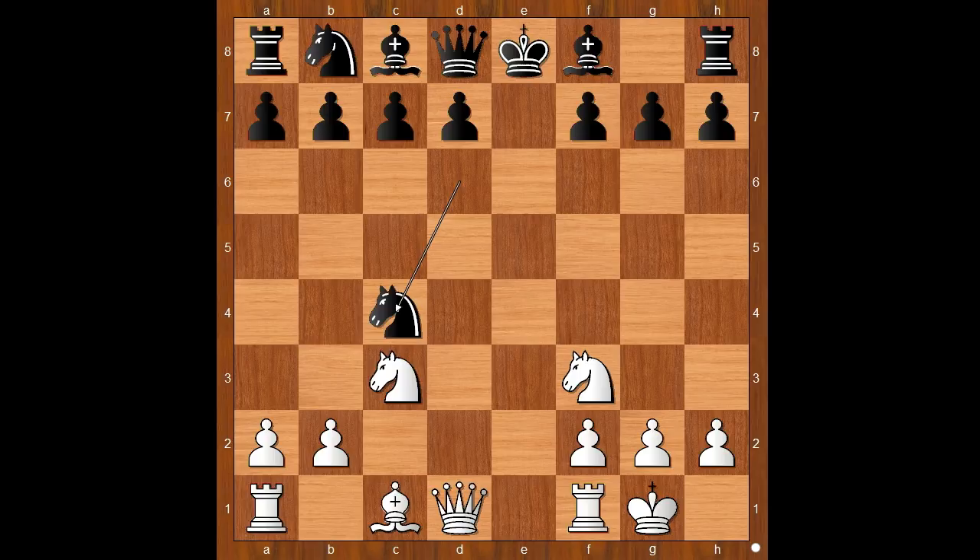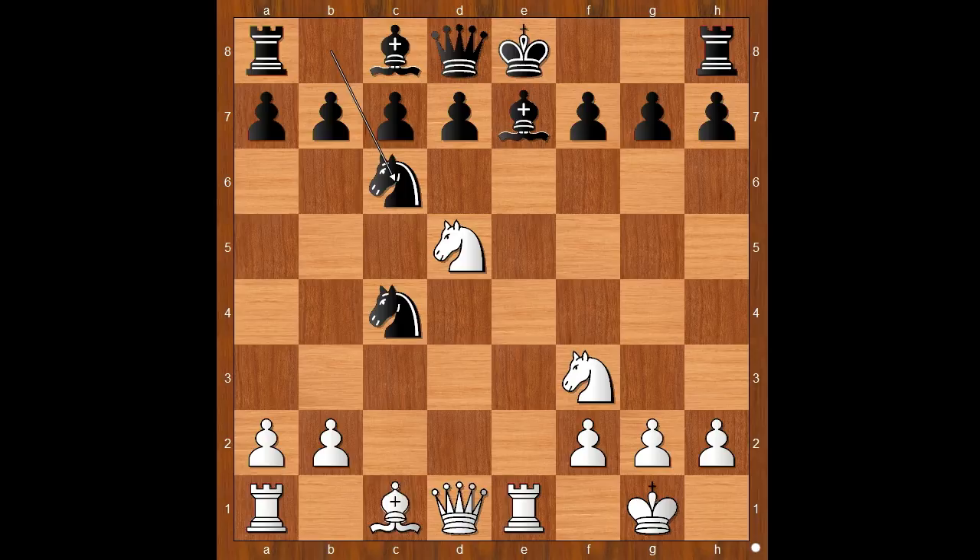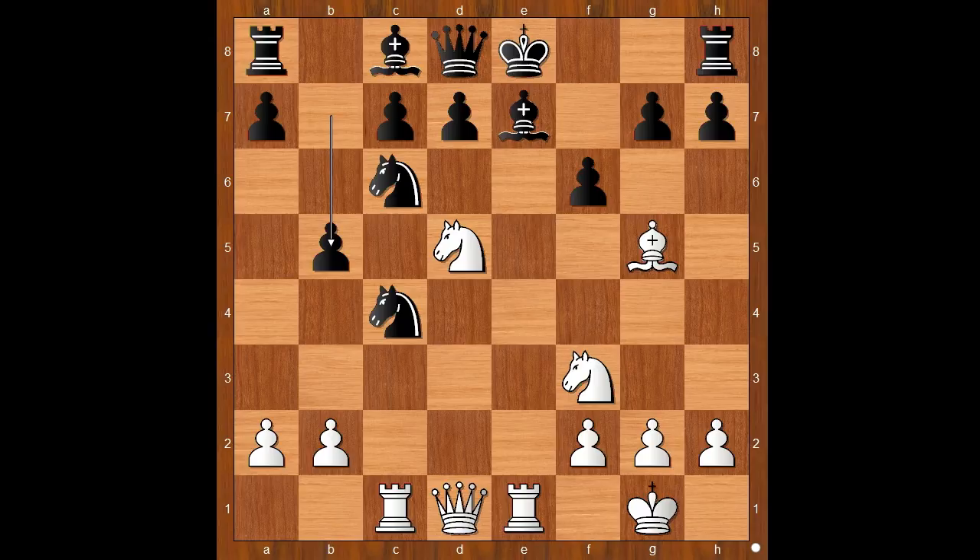White to move, and the obvious move is check. Black played bishop to e7, blocking. White attacks the bishop, black defends it, white applies more pressure on the bishop. F6 was played. Rook to c1, attacking the knight. Black defends the knight. White to move — what now? Atkins played rook takes knight. Amazing, isn't it? Pawn takes rook. White's attack was quite impressive.